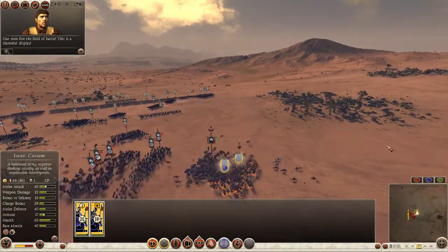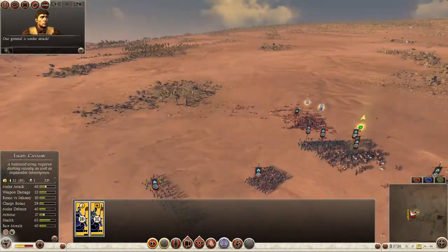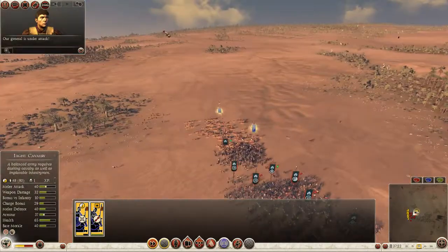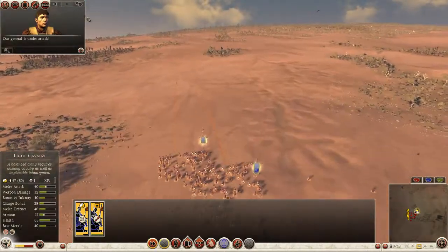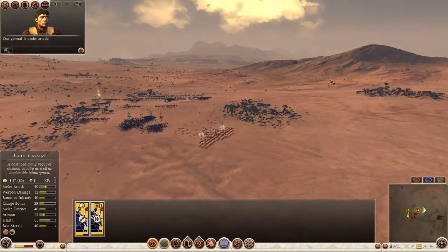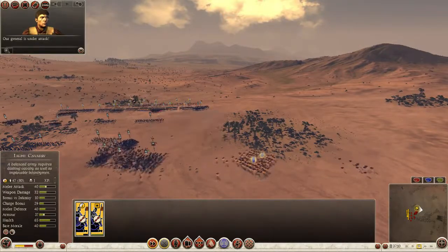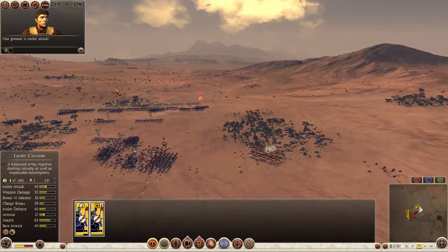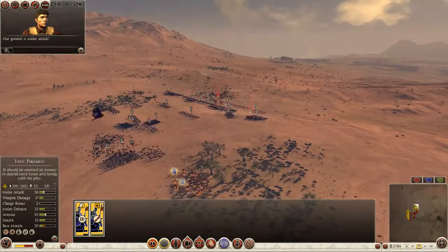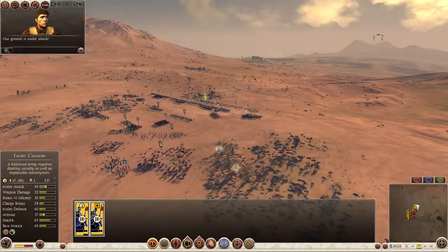Our men flee the field of battle. Pull out! Our general is under attack. Pull out, I said. They're hitting the light cav with missile fire — nothing I can do about that. Don't, don't, don't — run away!